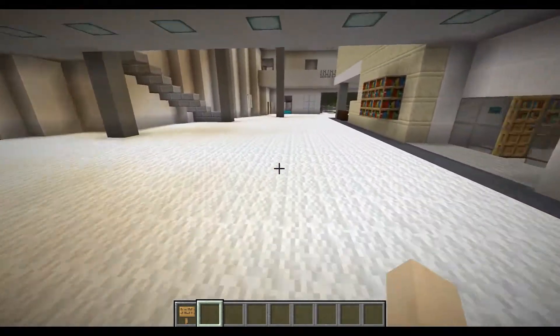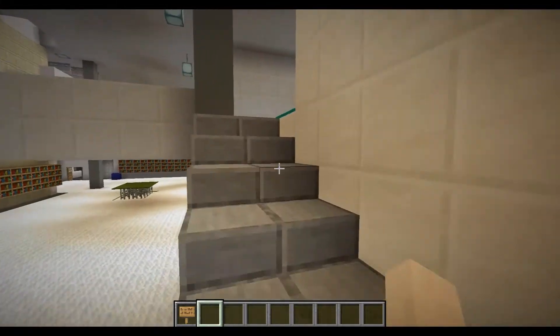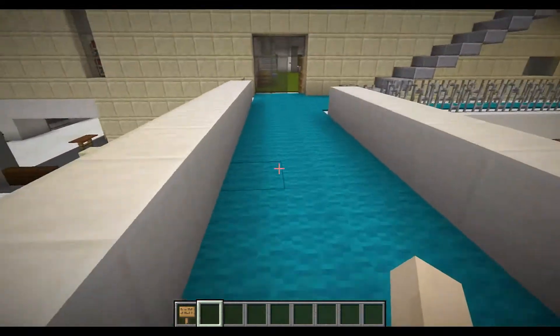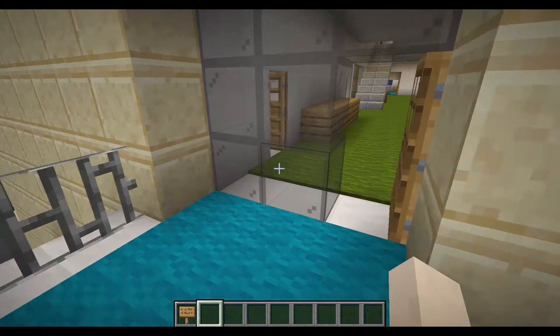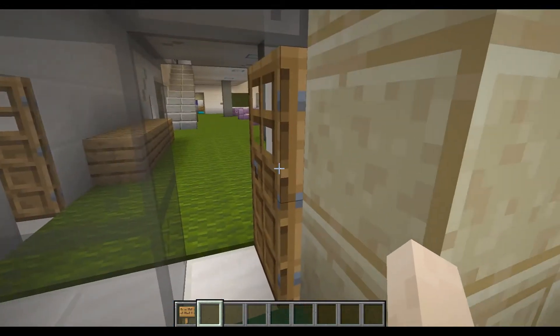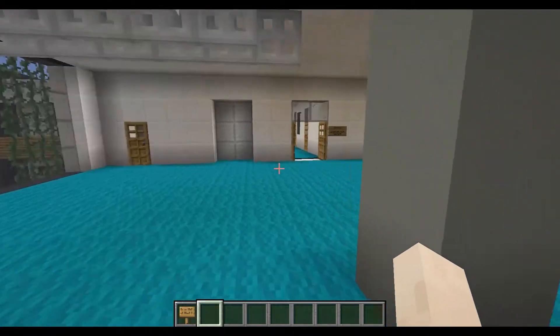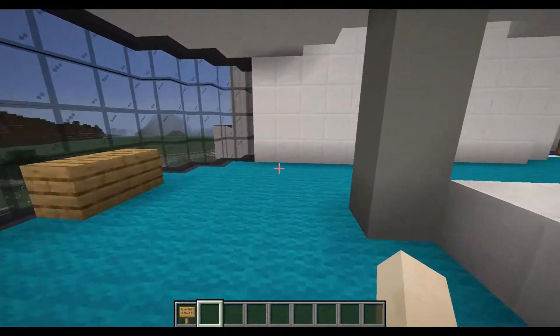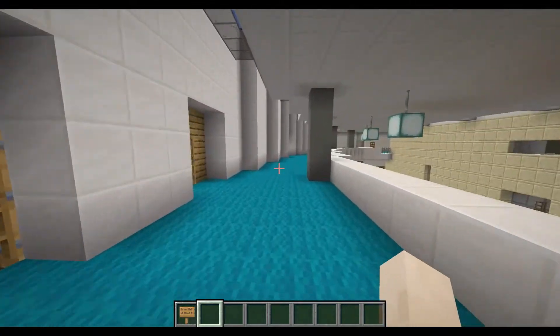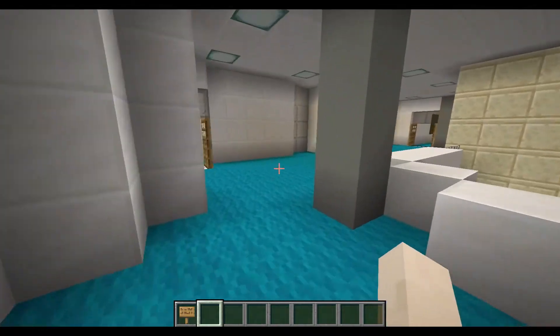Now we're going to start looking at these staircases. This one over here may look harmless — it is quite harmless. You can see quite clearly where it goes. That is the door to the maths common room, so that's the fourth year undergraduate and above. Don't go in there — that's the special space, but it's very nice in there. If you come around here, you're going to get to the lecture theatres and then I'm going to show you how not to get to B201. Over here we've got one of these doors again that doesn't open from this side.